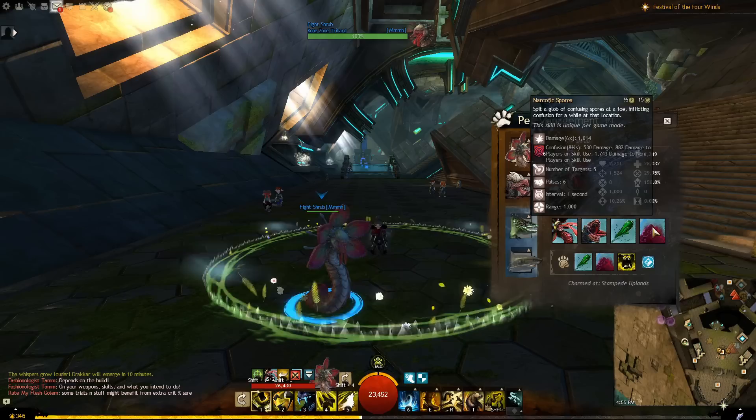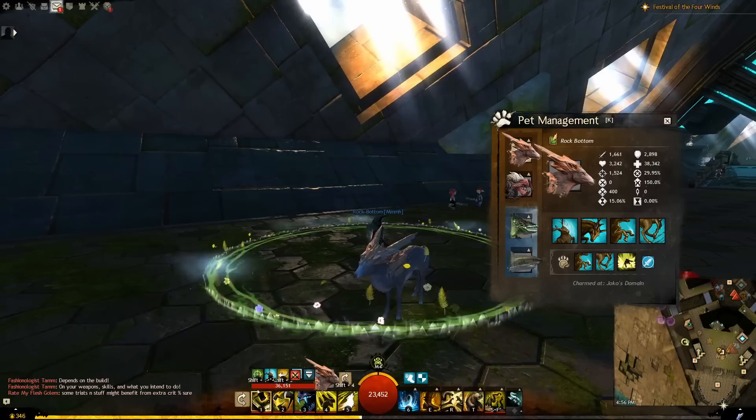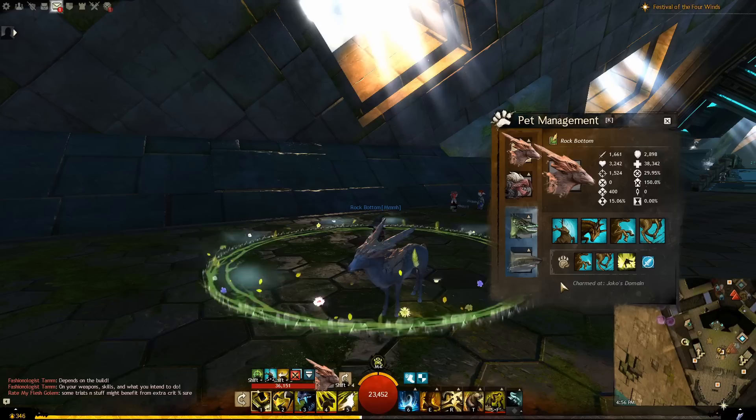The last ground pet going from top to bottom is the Rock Gazelle. We touched on this earlier — it is often used as the second pick behind the red moa for Power Soul Beast at endgame, but it has more interrupts.